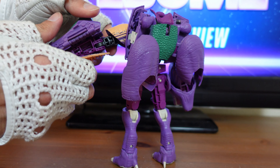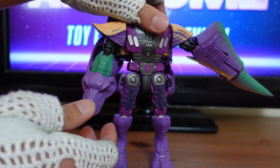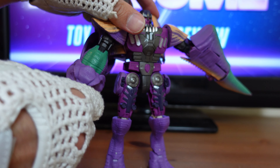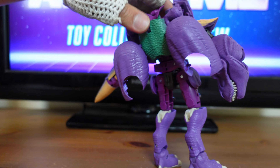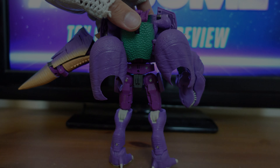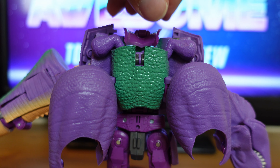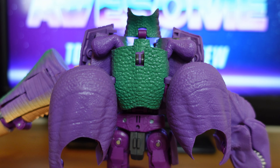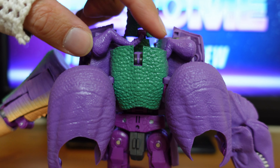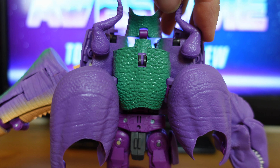You have a tab right here and a hole down here — just tab that right in. Then they want you to take his beast head and turn it so the head's down and up. Then for the next part of the transformation, there's this purple panel at the back of Megatron's head — flip that up. Then there are T-Rex arms right over here — bring those out.